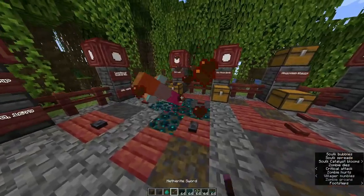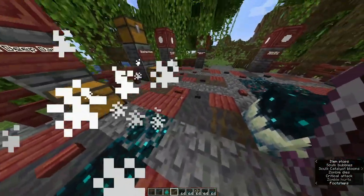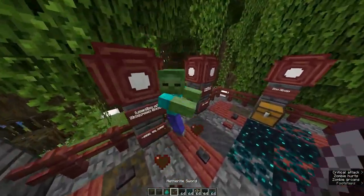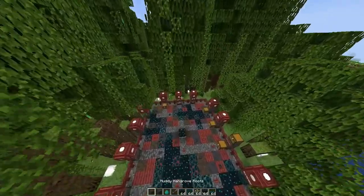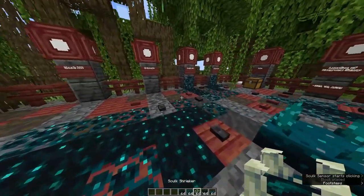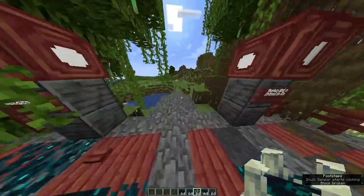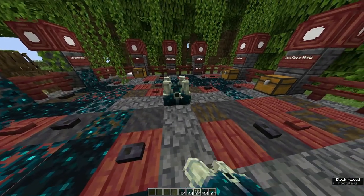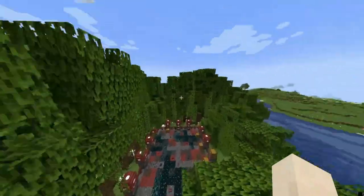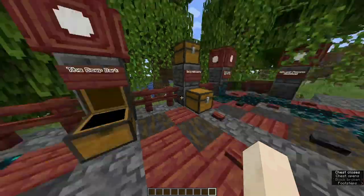It keeps spreading. It looks so cool — this is one of the coolest things ever. Now it looks messy, I kind of like it like that, right? That's the purpose of this. If you do that, it will trigger a warden, which will spawn if it makes a sound three times. So I'm not going to do it. I really like this whole catalyst — I wonder if you can obtain it and just spread it everywhere in your world. That would be so cool.